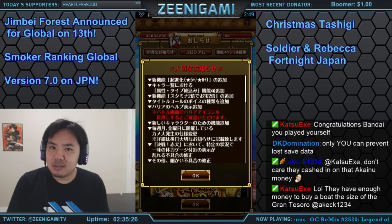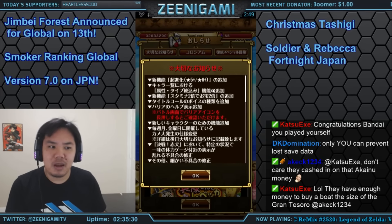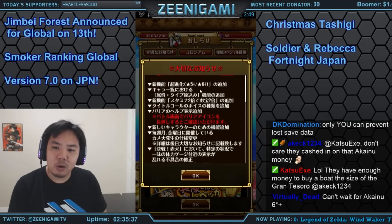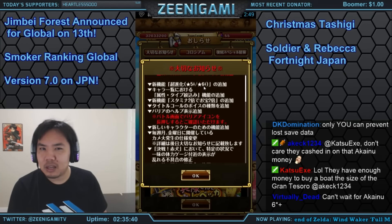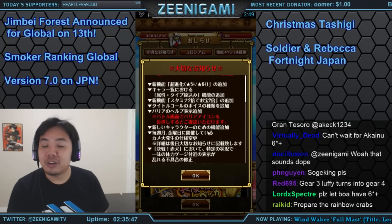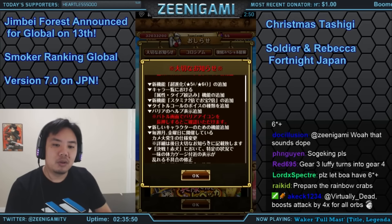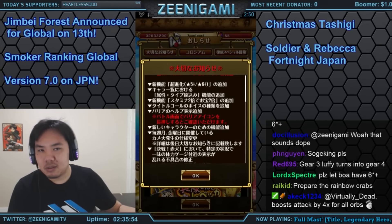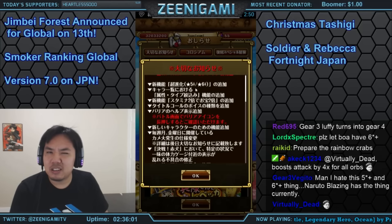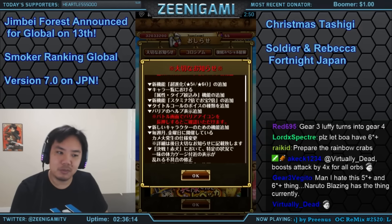I expect this system to work after you max a character's level — similar to how the Cotton Candy system lets you improve characters past max level. I hope they don't give all six-stars a six-star-plus, but rather update older weaker characters like Hancock or bring up some of the worst early five-star characters to make evolutions like Soga King actually worth pursuing.